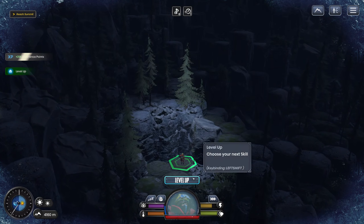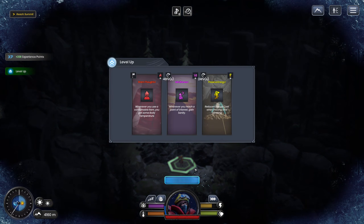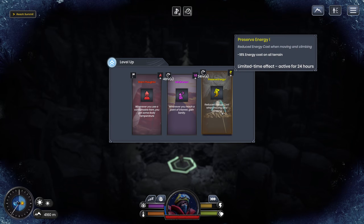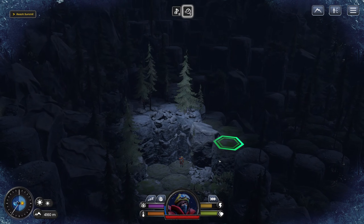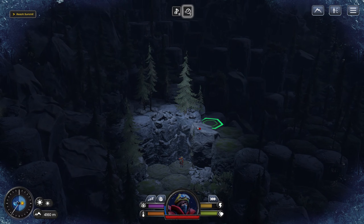Plus XP! I've leveled up. I've got to choose my next skill. Oh — Survive. This seems pretty good, right? Reduce energy costs? Yeah, let's take that — that seems pretty busted, in my opinion. This is a broken build.